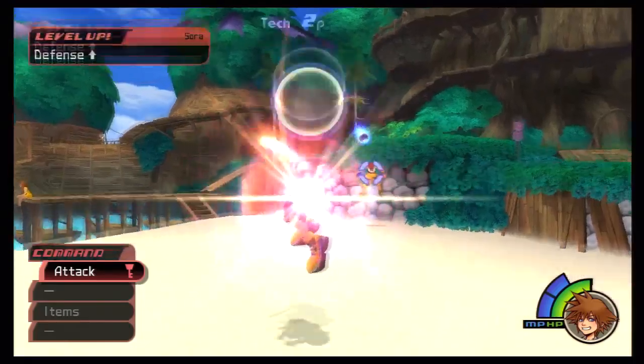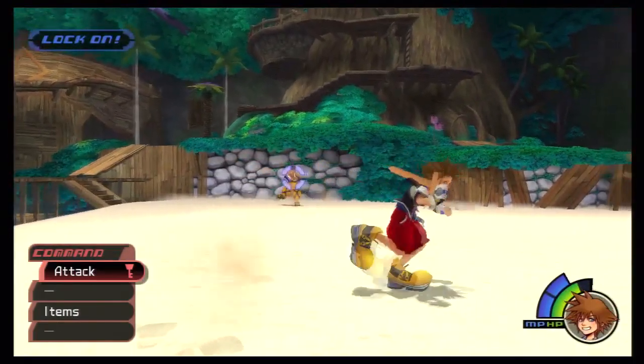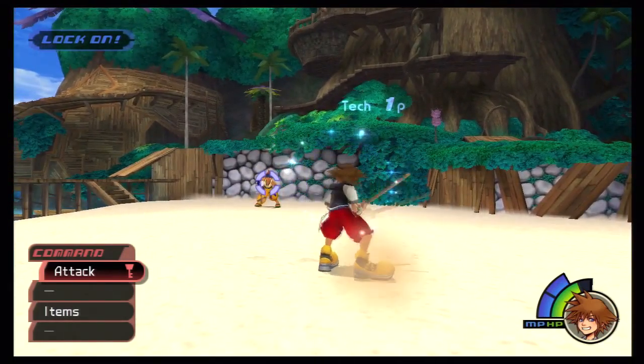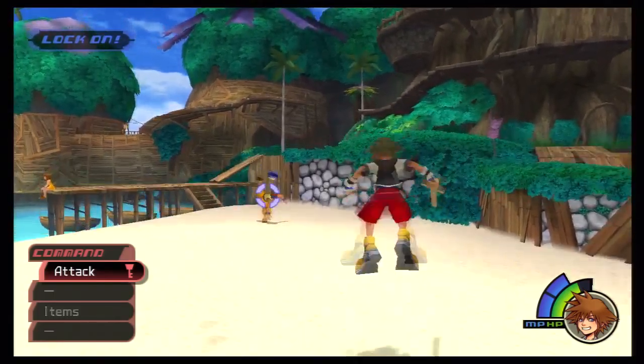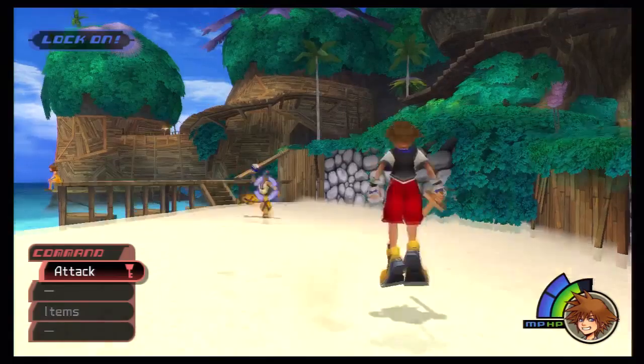Wakka is pretty much a one-trick pony. All you gotta do is hit the balls whenever he throws them and you're good to go. But it could go on for a while because sometimes the balls do not want to hit Wakka.